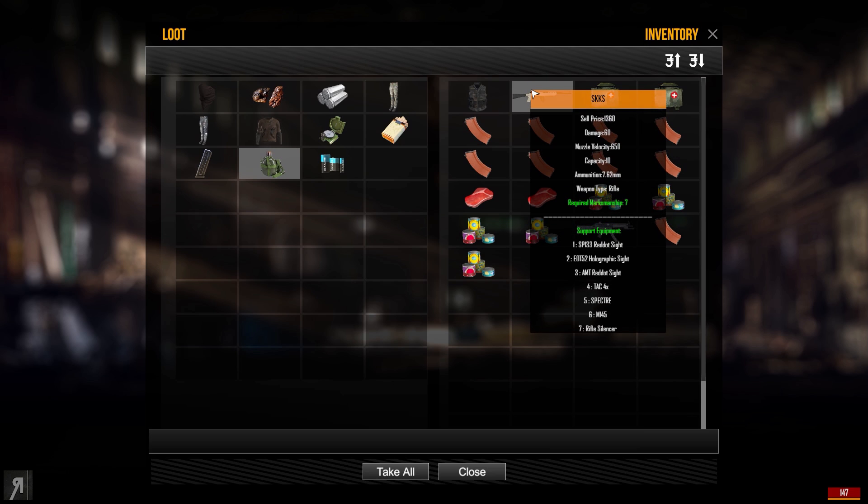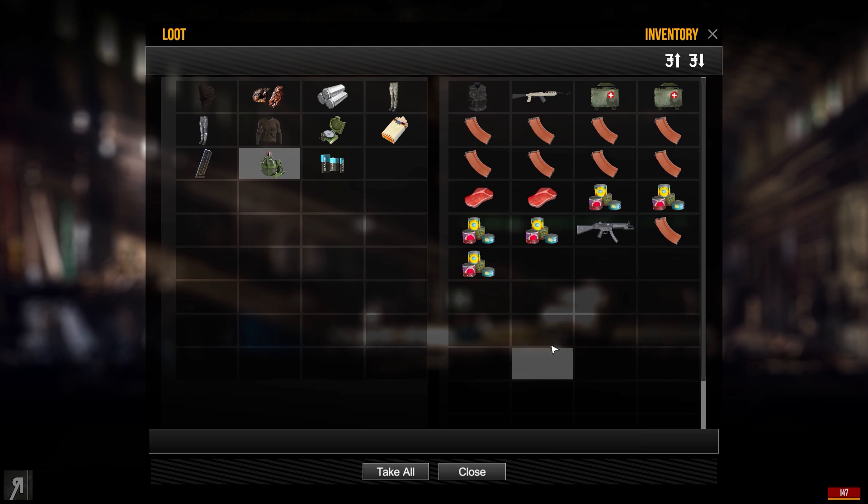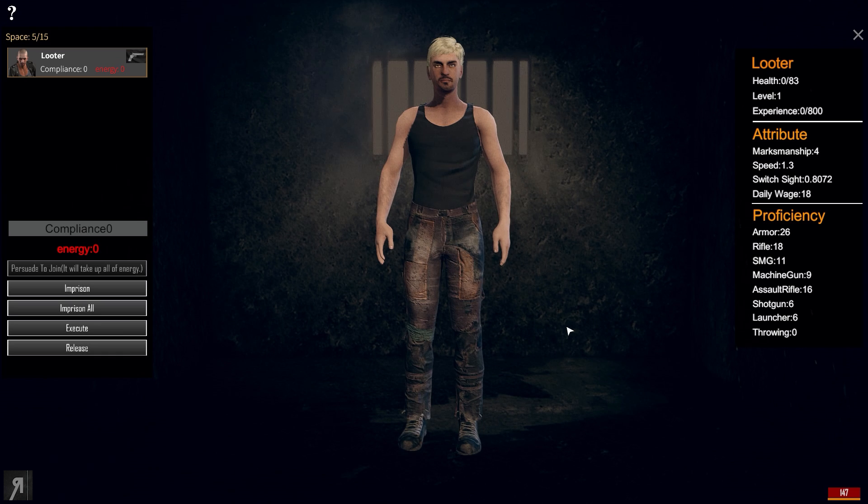Those of you who select the same choices I selected at the very beginning are going to end up with 45 rifle proficiency. If you don't want to deal with really low accuracy and not-so-good damage using an assault rifle in the meantime, you can buy the SKKS for about 6,000 and it will do very well. I was able to kill most bandits in about two hits. It doesn't have a scope so it's a bit difficult with the iron sight, but the iron sight is much better than the AKM iron sight, so it's something you probably want to consider for this build.